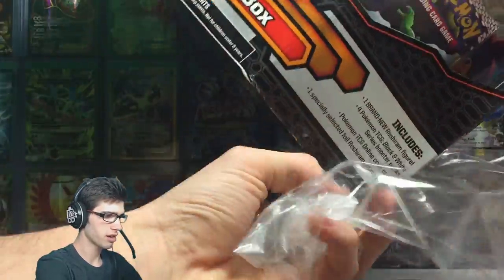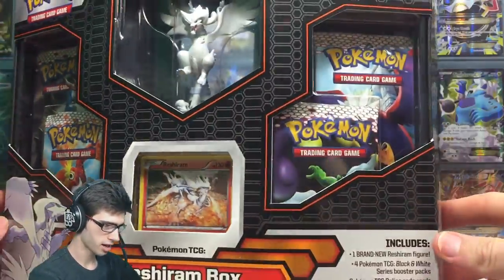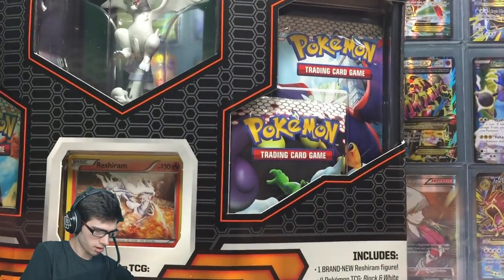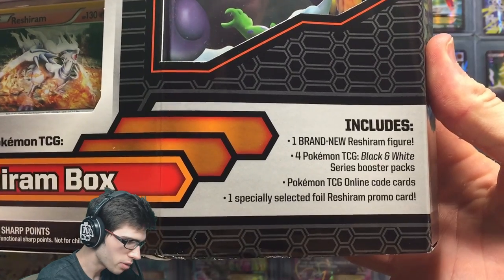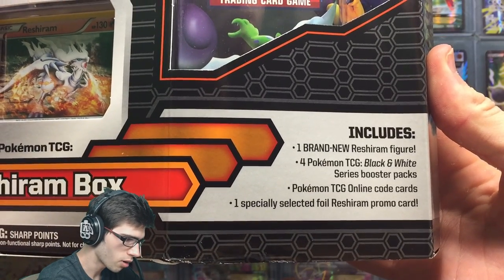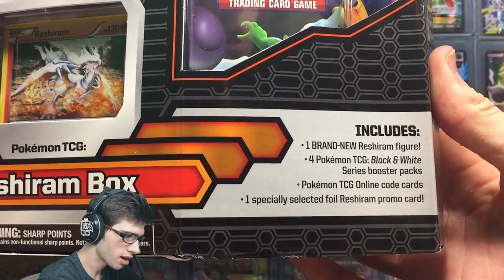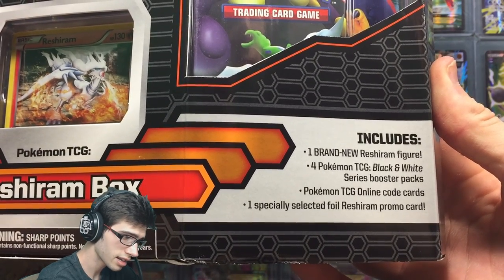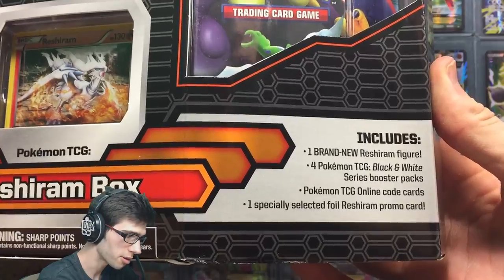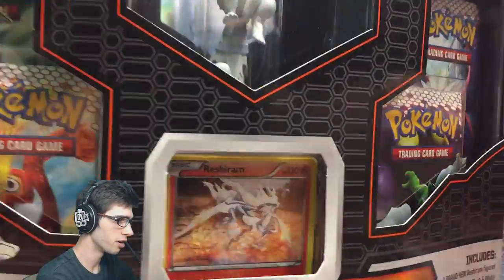I'm going to quickly get this shrink wrap off before we go through everything, and let's have a look at the packaging. It says here that it includes one brand new Reshiram figure, four Black and White series booster packs, Pokemon TCG online code cards, and one specially selected foil Reshiram promo card. The promo looks really good, might I say.